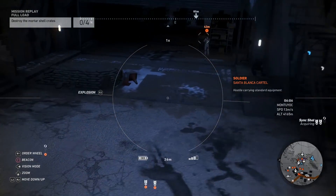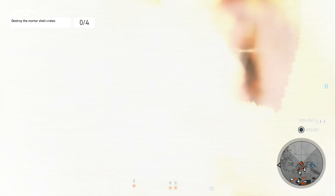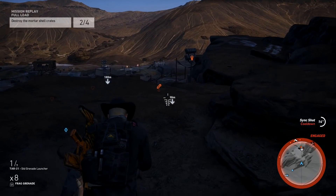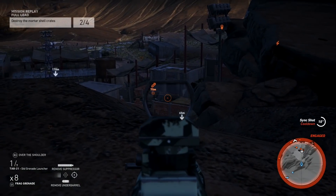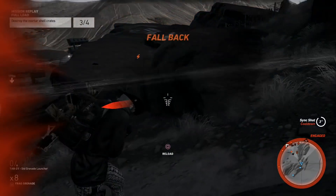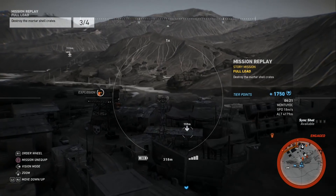I used my explosive drone on the first mortar shell crate that was in a little bunker. Then I used my grenade launcher to destroy two of the shell crates that were outside — one being near a mortar and the next one also near the mortar. Just shoot your grenade launcher near both of those arrows that are pointing down and you should be able to destroy them. For the last mortar shell I put out my explosive drone and used it to destroy the last one.